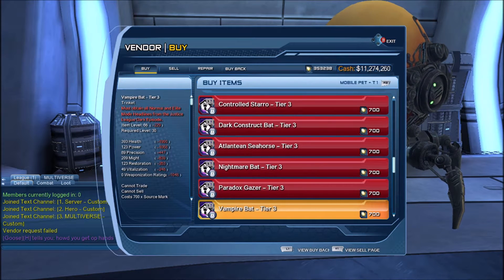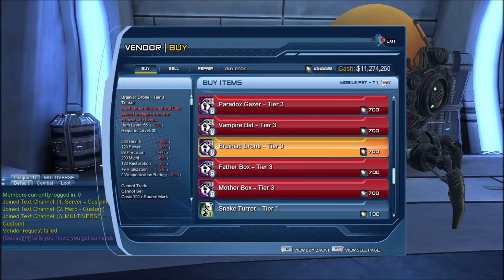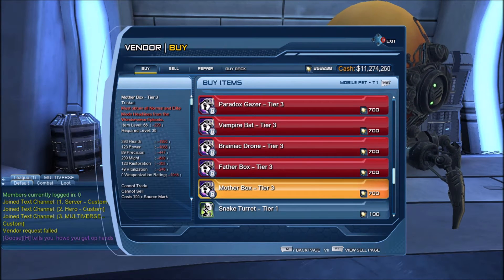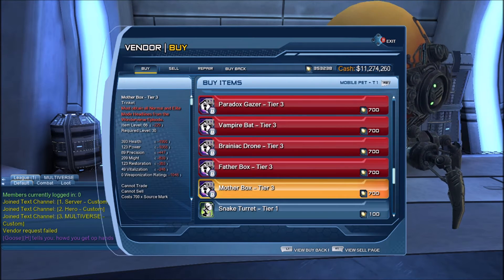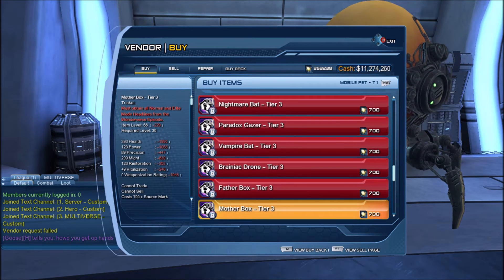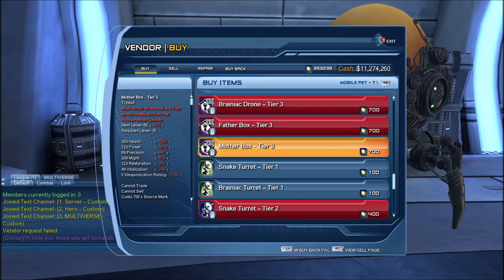And then the same for the Tier 3 pets. If we go to the Mother Box Tier 3, you can get a Mother Box Tier 3. So if the Mother Box is your favorite pet, you don't have to switch to a Vampire Bat or anything else — you can still use the Mother Box, but you will have to purchase the Tier 3 version. Sadly, for Tier 3 you must obtain all normal and elite mode headlines from the Wonderverse episode, so getting the Mother Box Tier 3 will be a tall order. Although we can purchase the Nightmare Bat Tier 3 from the Broker, so we may be able to sell and purchase the Mother Box Tier 3 on the Broker as well.